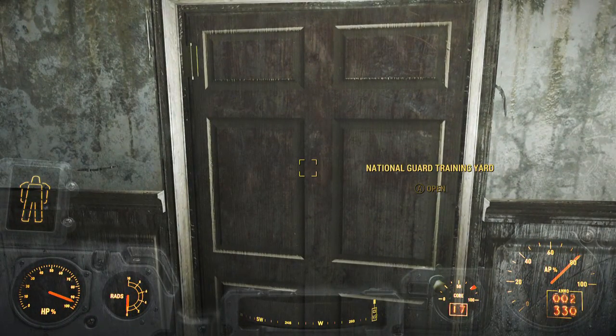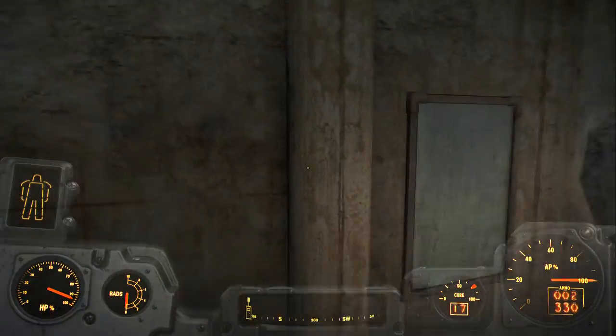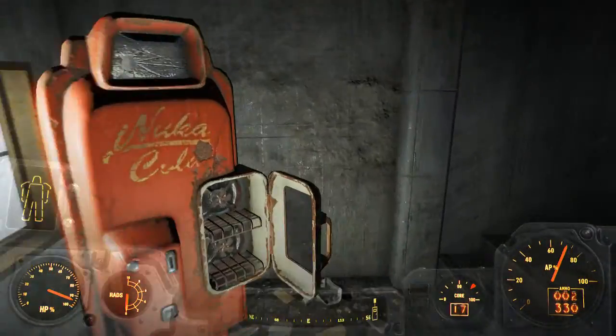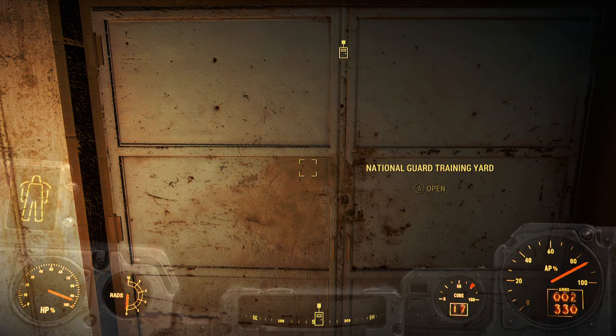Let's go ahead and come down — I'll show you the route. Head out here and you can get yourself another set of power armor. I'm not using power armor right now but I probably should, because everything wrecks your health in this game. You take a longer route out and get to that door. Head up these stairs — this is another area you can clear out. Then here is the door that takes you out to the National Guard Training Yard.